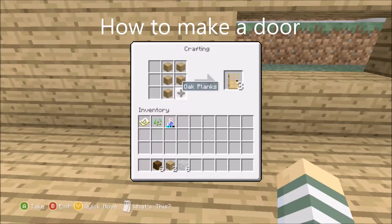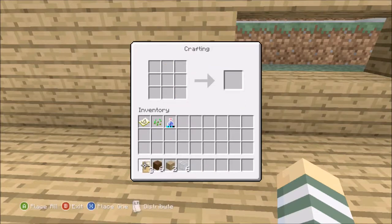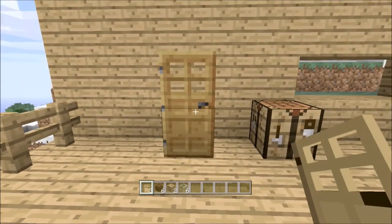First let's make a basic oak door. For this we need six oak planks and it will make us three oak doors. I like having a set of three so I can have double doors at the front of my house and an extra door for the back or for my storage room.